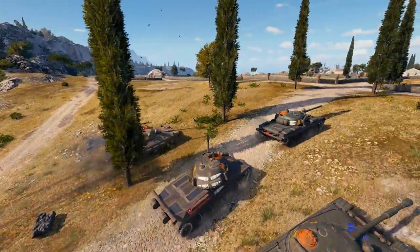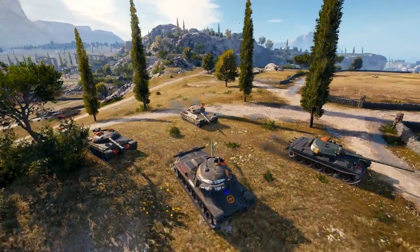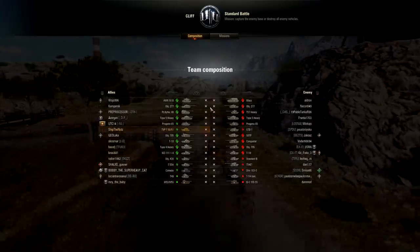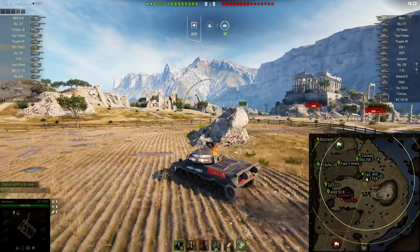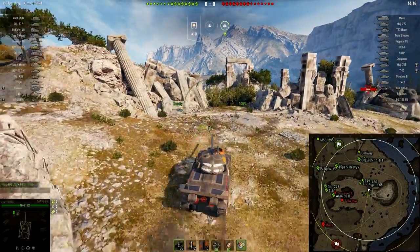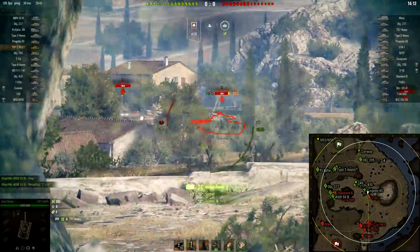We have Progetto over here as well, which is one of the newer vehicles, and we can already see the driver position, ammo rack, corner — stuff like that. Let's play one more battle on Cliff. TVP — I really like to play with TVP, because when I see something which I can critically damage, I would like to do it many, many times in a row, and TVP lets me do that.